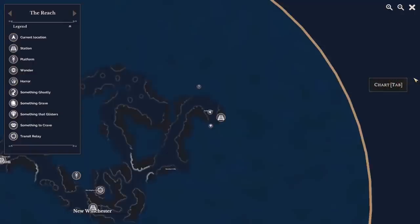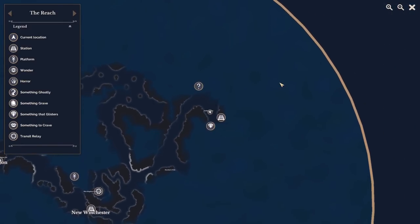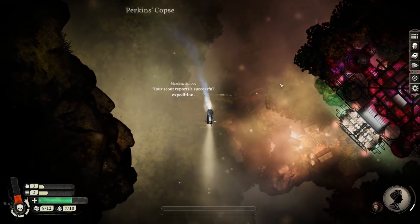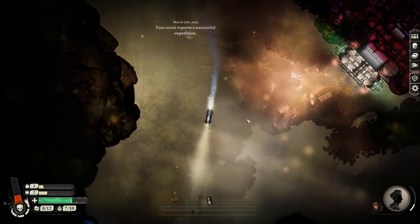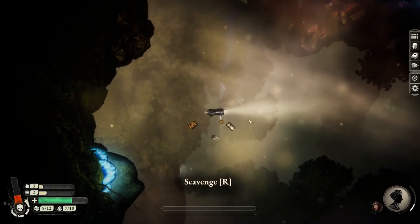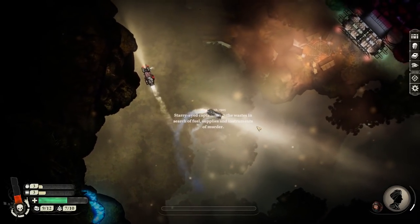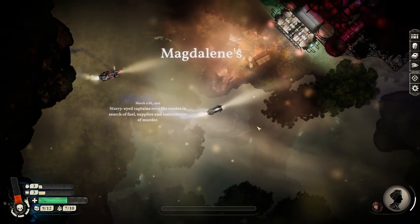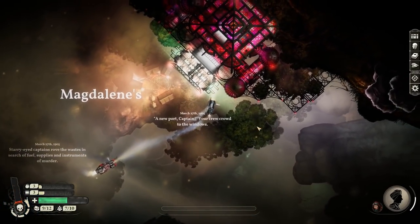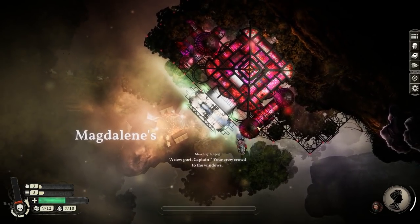Oh, I missed a question mark - there's something worth possibly retrieving. Let's actually pop down there before we go to Magdalene's. It's some trej. I'm just going to run to Magdalene's though - there's something charging at us. Clunk.